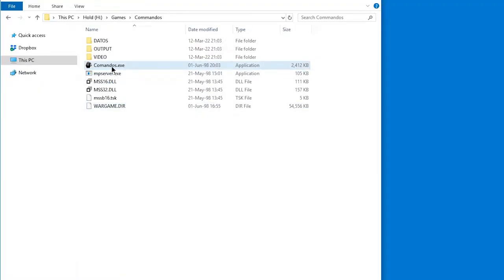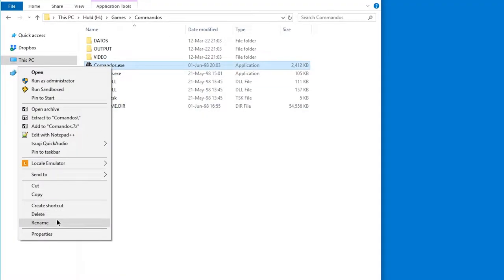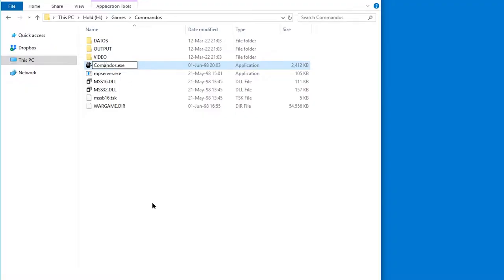To solve that, right-click Commandos, rename and add an M so that it says Commandos with double M. Let's make it uppercase just so it's easier to see. Let's run it, and it works, and we can change the resolution to something higher.